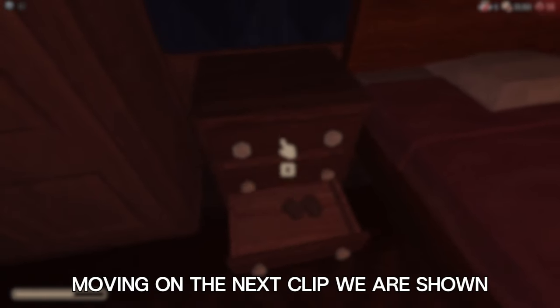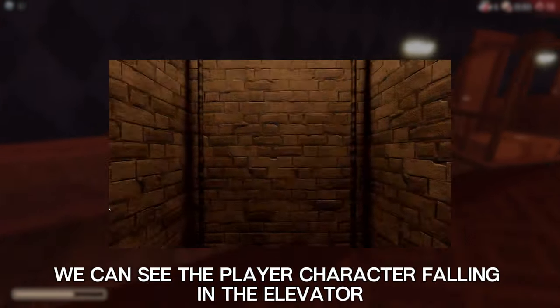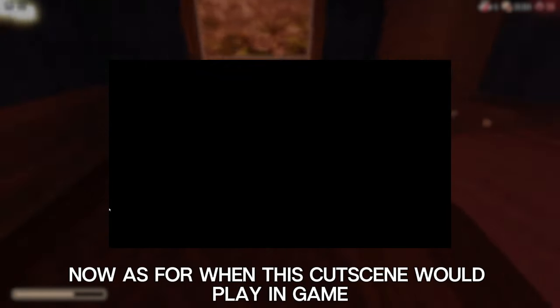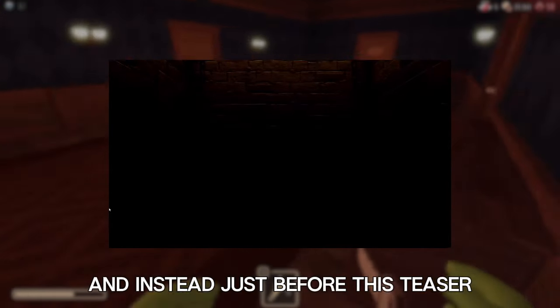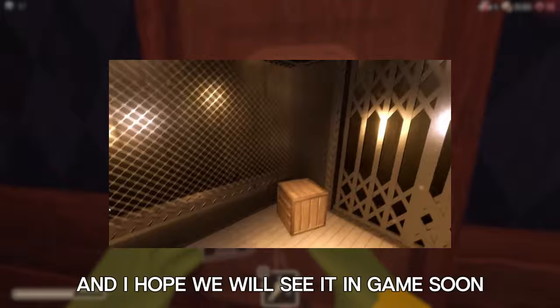Moving on, the next clip appears to be what happens after we escape the hotel. We can see the player character falling in the elevator before they eventually reach the mines. As for when this cutscene would play in the game, I'm not really sure. It could be an extension of the hotel ending, or it may play whenever you load into a Floor 2 round. In fact, it may not even appear in the game at all and instead just be for this teaser — it really isn't known. Still, it is very well done, and I hope we will see it in game soon.